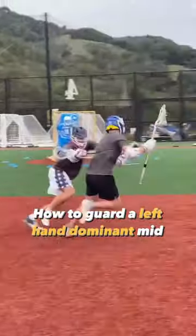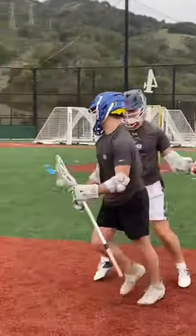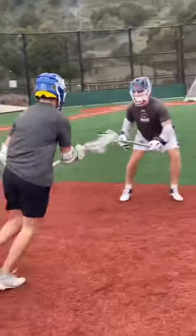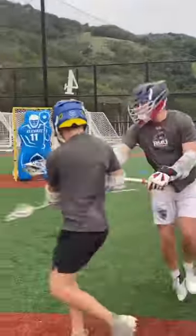Here's how to guard a left-handed dominant mid. You're going to want to shade them to their right hand, even if it's to the middle of the field, and then be ready for setup moves — the player acting like they're going to go to their weak hand to get you to overplay it, so they can get back to their strong hand.